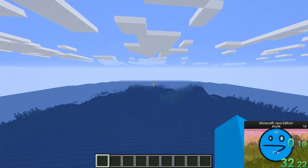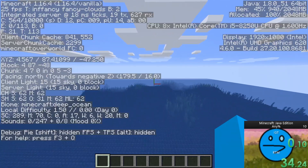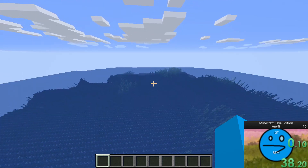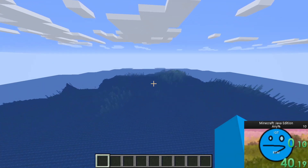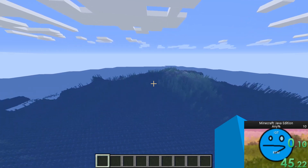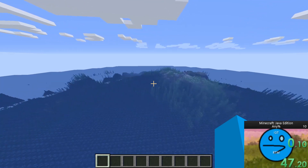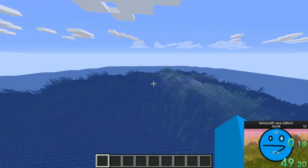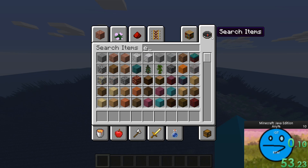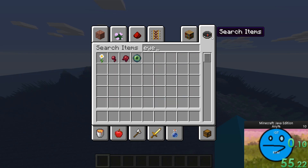In a normal speedrun for any game, the goal is to beat the game as fast as possible. For Minecraft, there are many factors that may cost you time, ranging from accidentally forgetting to eat all the way to just getting an overall bad seed. When speedrunning you need specific stuff to be near each other to make sure everything goes as fast as possible.